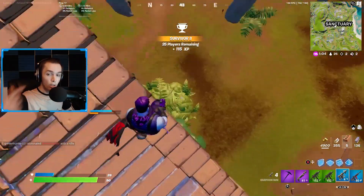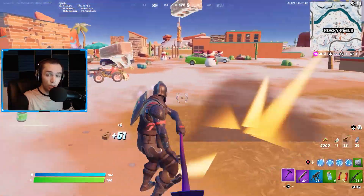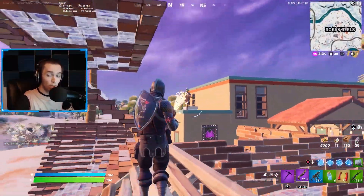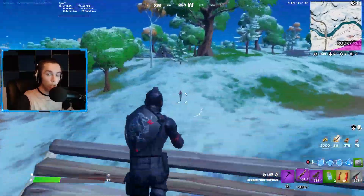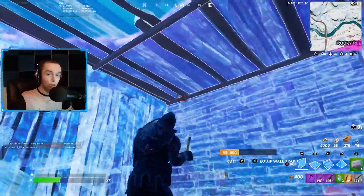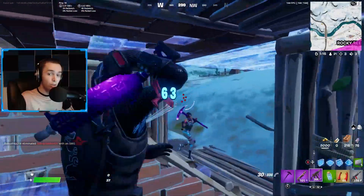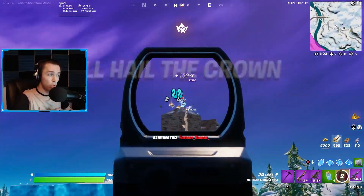Now that you have the mythic AR and the Spider-Man web slingers, what else do you want in your inventory? I've been running AR, Spider-Man, shotgun, SMG, and heals — you'll see that in pretty much all the clips I'm showing in the background. With the Spider-Man taking a slot, you can't really run double heals effectively. You'll want some sort of fast heal — minis are the way to go, or chug splashes, or slurp fish. I wouldn't recommend floppers since you want a shield item. You definitely want the SMG given how ineffective shotguns are this season.